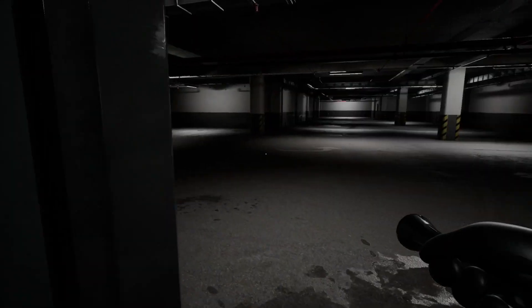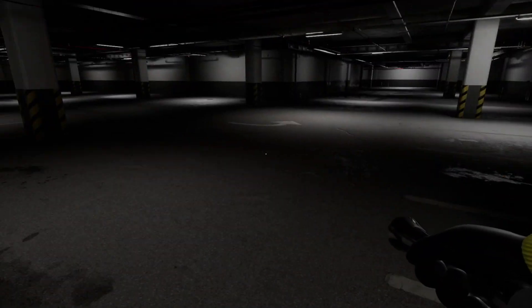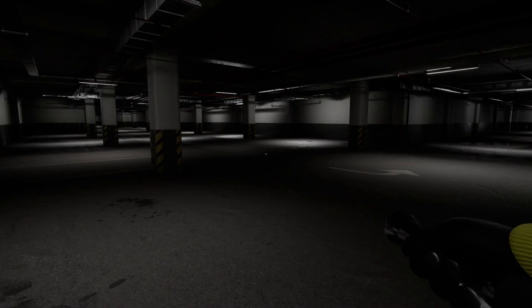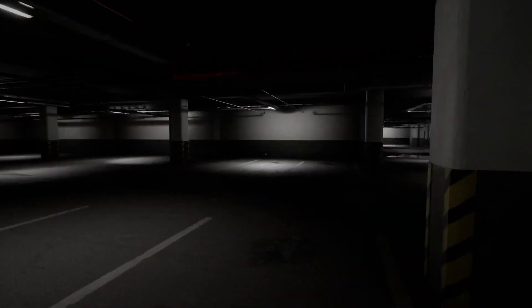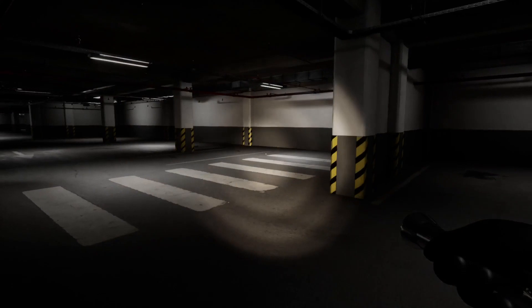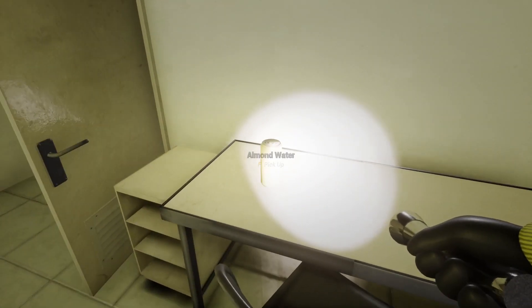I guess we'll use the torch for this level. Almond water - restore your sanity. Oh so it's like Amnesia. I'm gonna keep the light on because I don't have a good feeling about this. That's another flashlight - I guess this is if you have multiple players.